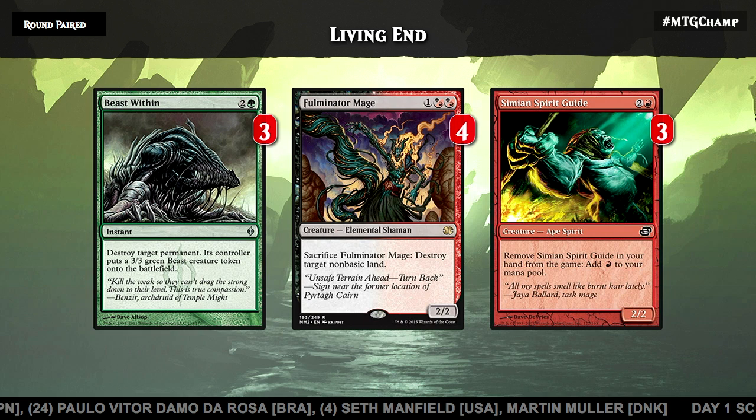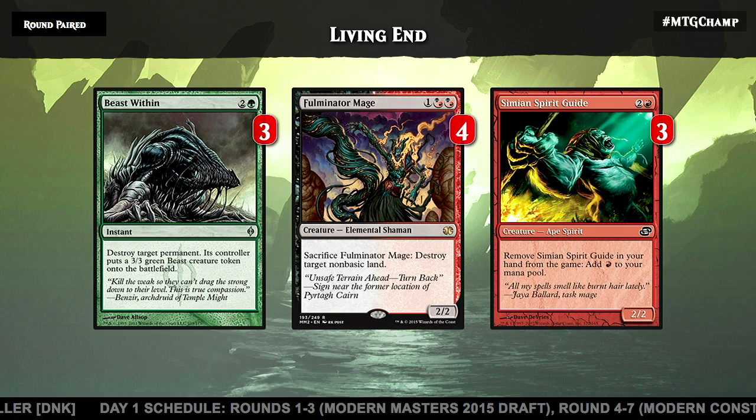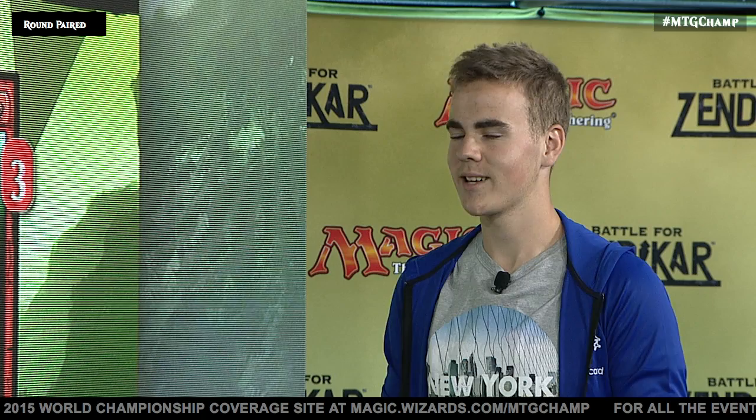This is essentially the rest of the deck — not much other than creatures to cycle into the graveyard and ways to cast Living End. We have Fulmination Mage and Beast Within to go after manlands, because just getting a bunch of creatures is sometimes not good enough in Modern. The Spirit Guide is really important too — without it, it's way too easy for opponents to play around the deck. If they knew three mana was the only threat, that would be too easy. With Spirit Guide you can surprise them at two mana. I played against Li Shicong playing Burn in game three; he was on the play and molten-rained my lands. Without Spirit Guide it would have been a clean Time Walk, but I had it and could still defend a little.